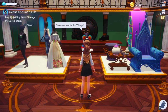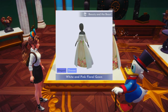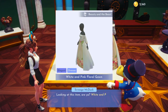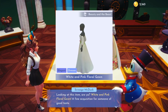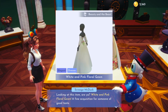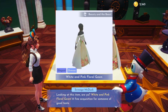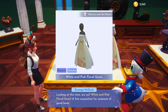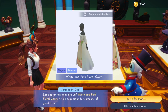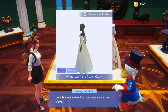Inside the shop I see a gorgeous dress right away! It's a Beauty and the Beast white and pink floral gown for 800 coins. That is so pretty — the question is whether to spend that much. Let me see what else is available before spending 800 on a dress.